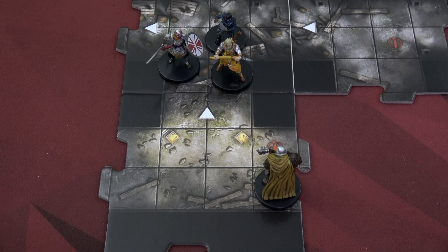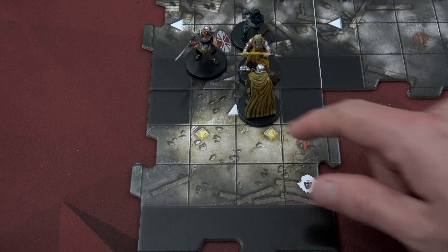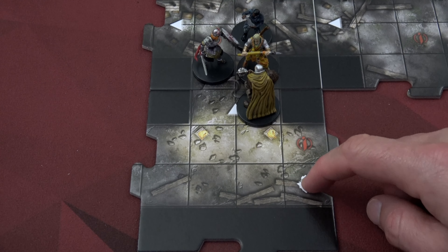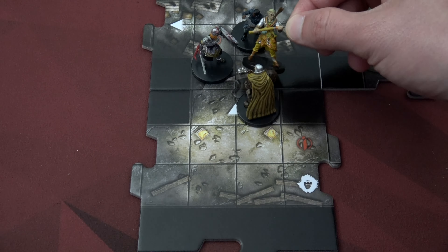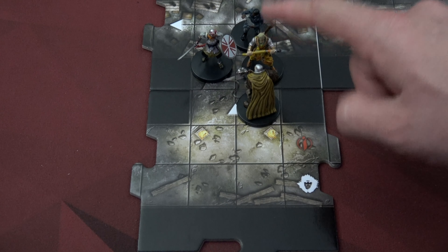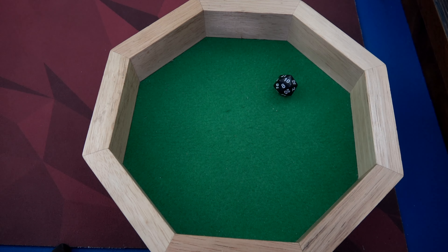During the villain phase, we explored and had a white triangle — no encounter. There's no villain for this scenario so we ignore that step. Now the thug activates: it's within one tile of a hero, so it moves adjacent to the closest hero and attacks with its mace. Both monsters and heroes can attack diagonally, and when there's a choice we get to pick. We choose to have it attack Atka because her AC is 17 — it needs to roll an 11 or higher. It rolled a 10; 10 plus 6 is 16, not enough to damage Atka.